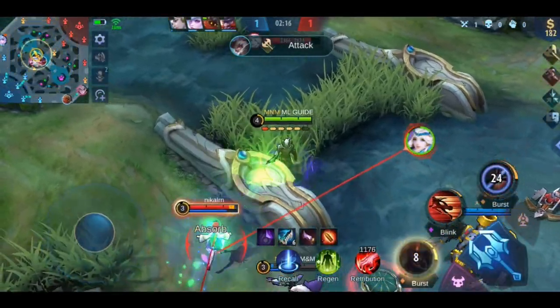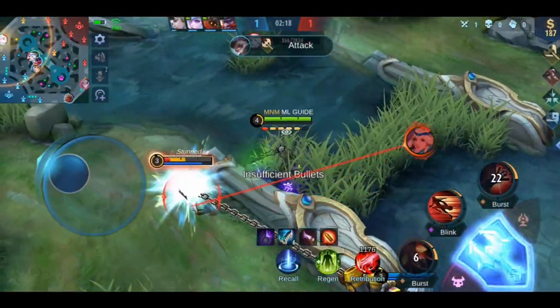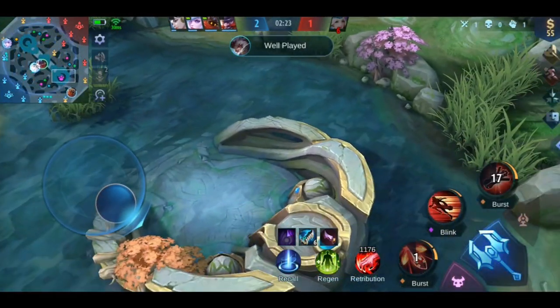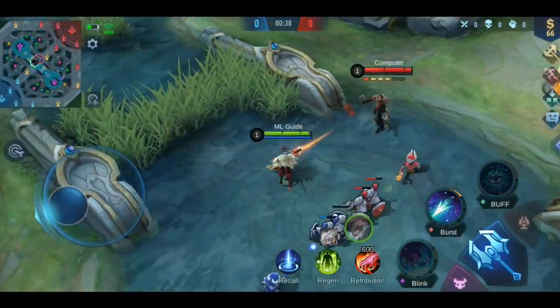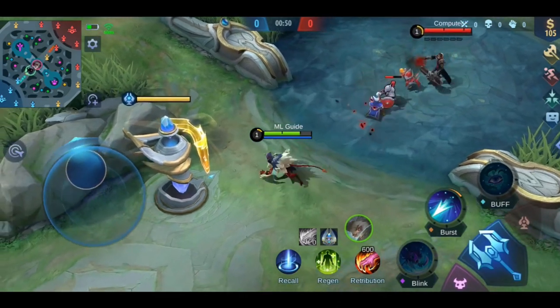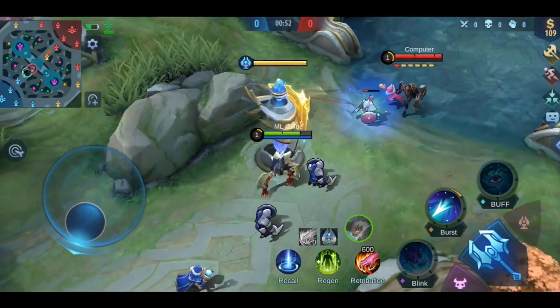Now to the tips. The first and most obvious one is to make sure to dodge his first skill — this is his main source of damage, so especially as a squishy hero, you really want to avoid it. To do that, either side-step it or hide behind minions, jungle creeps, or your tank — but only when he is not low on ammo.